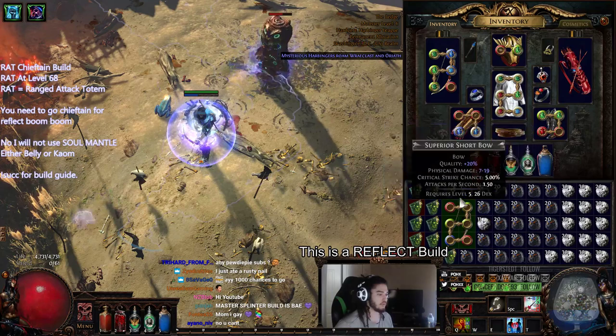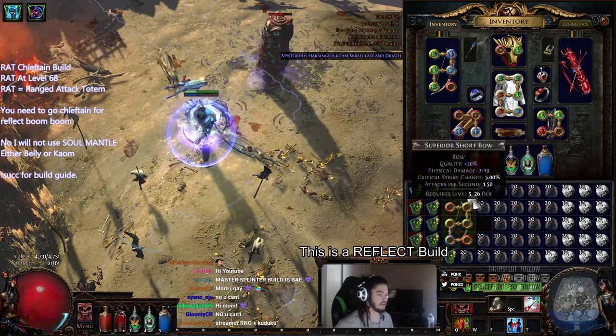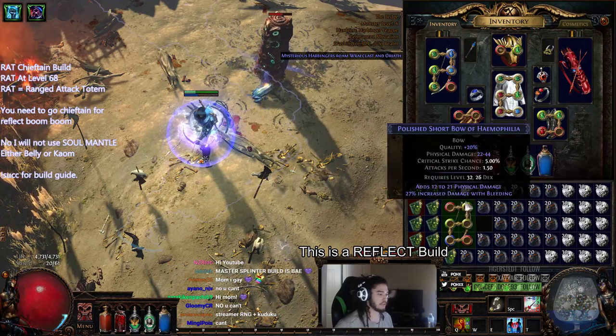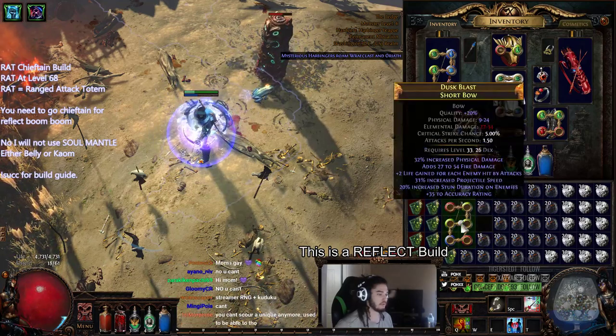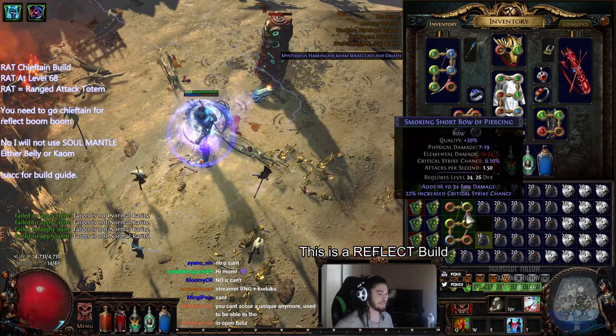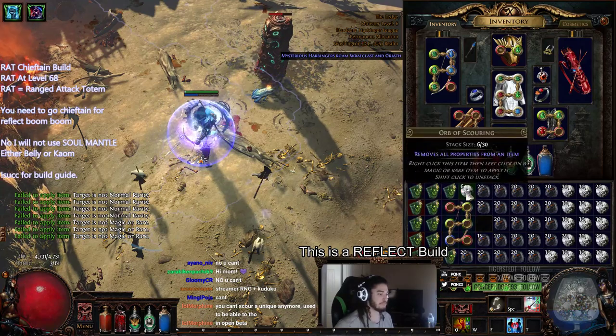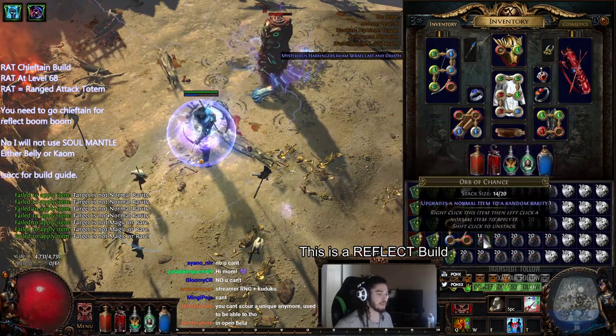There's no way you can mess this up, right? Like this is literally foolproof. Like I can't even use a scour on it if it's white. You can't chance it if it's blue and you can't scour it if it's white. So this is literally the foolproof method, assuming that it actually works.